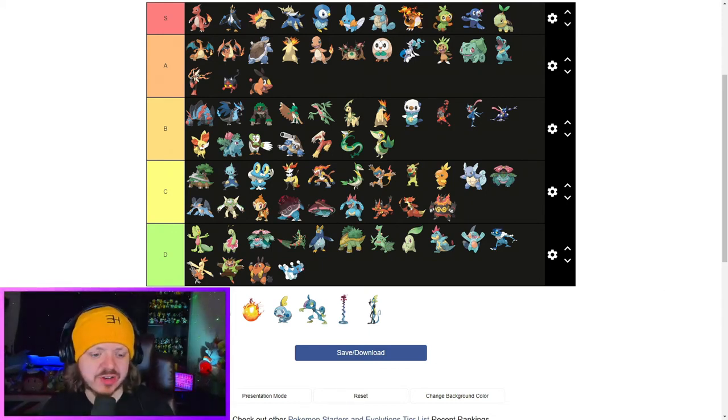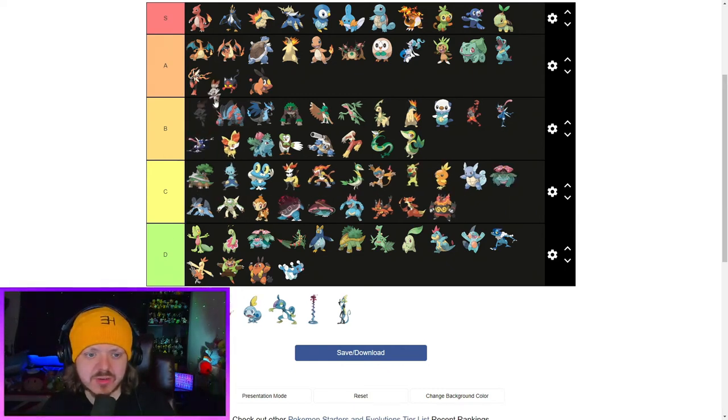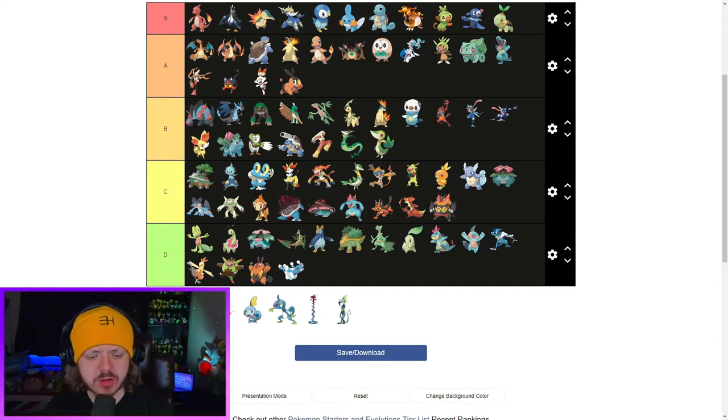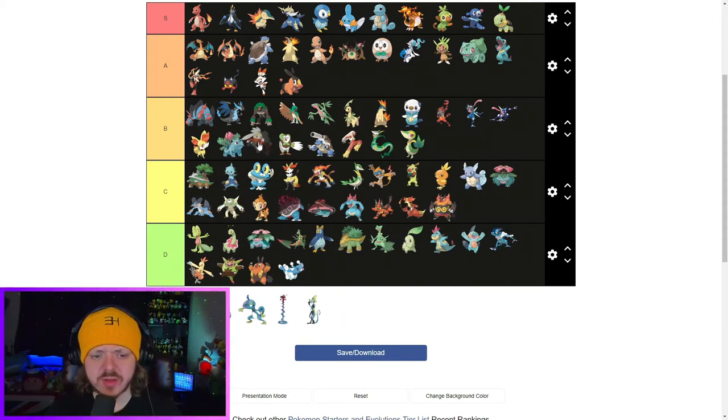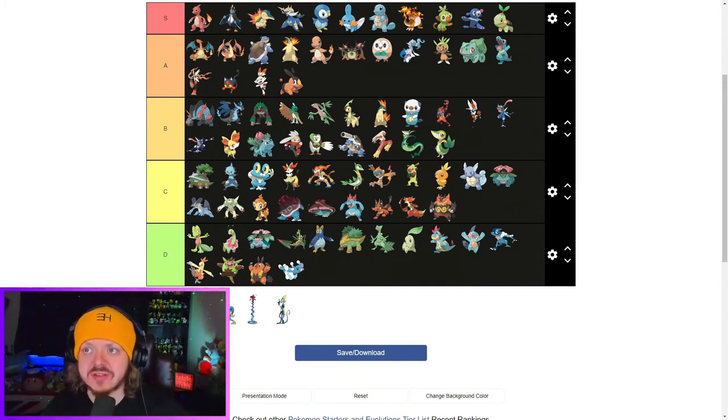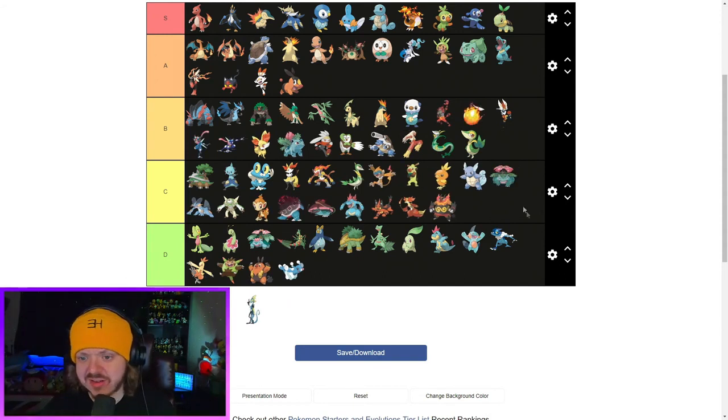Scorbunny — I think Scorbunny's fine, he's okay, just a little boy. Maybe bottom of A tier, I'll put him above Litten. Raboot — I don't think he's that good. Kind of prefer him to Dartrix though, so I'll put him above Dartrix. And then we've got Cinderace — unfortunately I'm not a huge fan. There is an improvement from Raboot, and I'd probably argue he is better than Incineroar. Actually no, I don't think he is. Cinderace is going B tier, along with Raboot. The Gigantamax Cinderace is just a big Cinderace with big ears — doesn't look much different to me. Going in the same place.